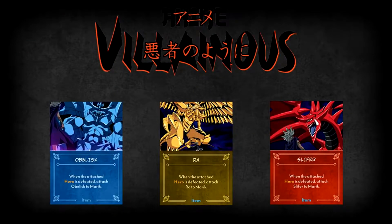As you can probably imagine, given Marik's goals in the anime, his objective in Anime Villainous is very similar. While playing as Marik, you'll be looking to gather the three Egyptian God cards and attach them all to Marik. Once he has all three Egyptian God cards attached to him, Marik will then enter Showdown to try and claim victory.